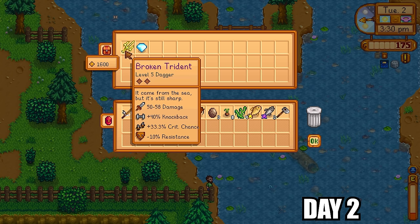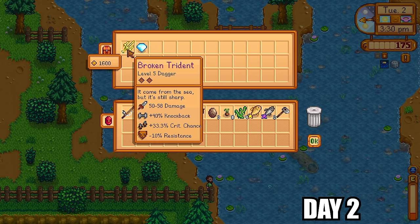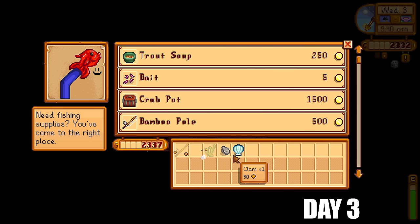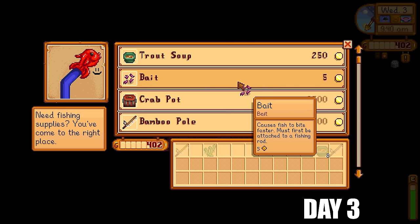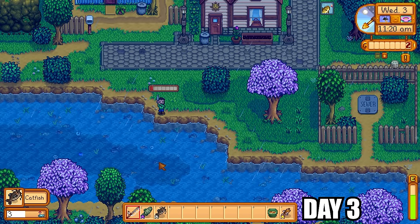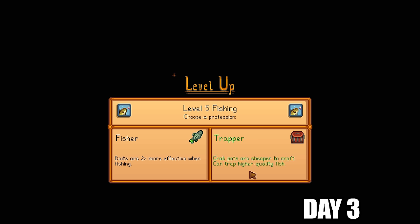The whole day is spent fishing and look what we got — super lucky, a broken trident. Because of the MARGO mod it has been reworked into a much more powerful weapon, though it comes with a drawback: minus 10% resistance, meaning we're more likely to get debuffs from enemies if attacked. The next day I get the fiberglass rod off Willy, grab some trout soup, and go catfish hunting. The more catfish we can get, the more money we'll make.